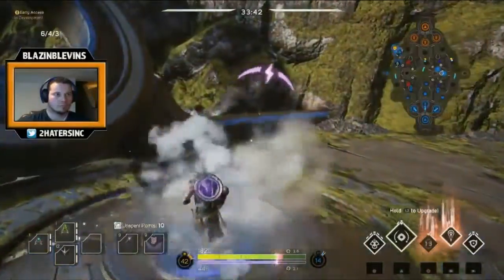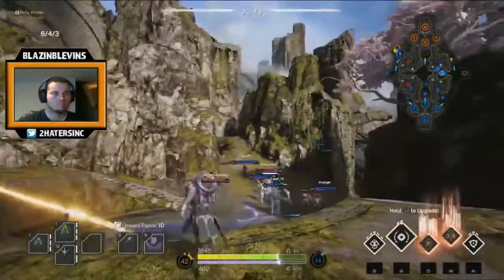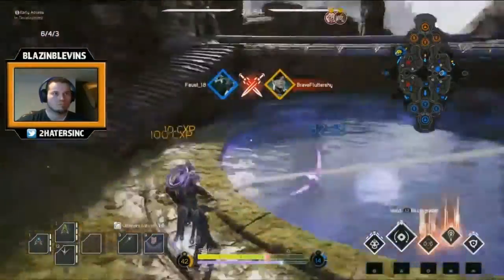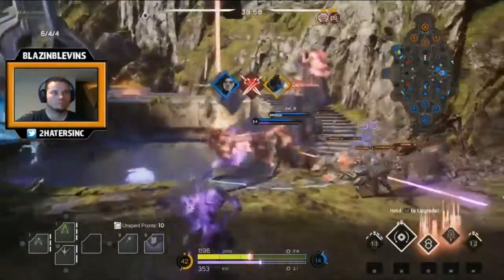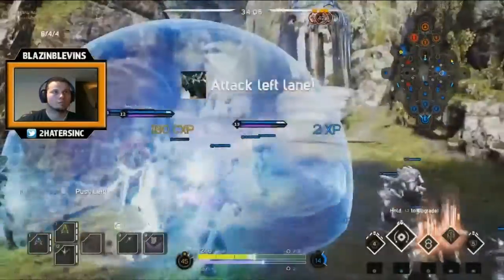Also, if you happen to die before or after the prime orb is activated, you lose your buff. Depending on what your prime helix card is, that will determine what buff you will have — currently there are three different types of cards. Timing and communication is key to everything. If done properly, you can take down all three inhibitors plus the core without any help from the super minions.